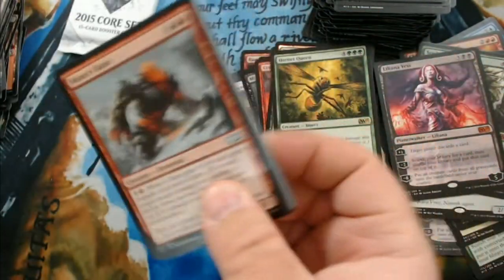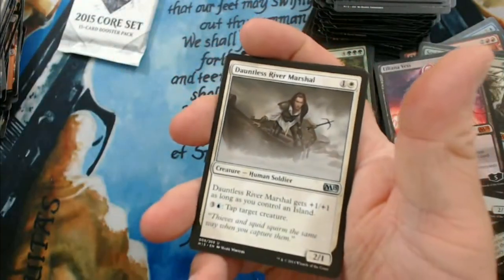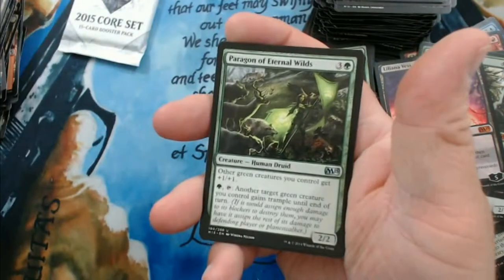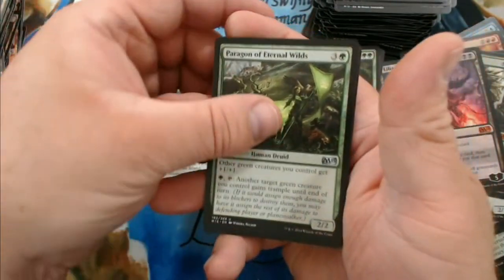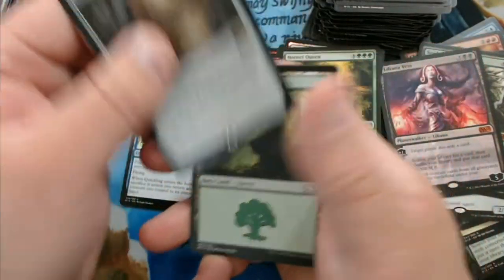We have a Dauntless River Marshal, Paragon of Eternal Wilds, Quickling, and then Shield of the Avatar.